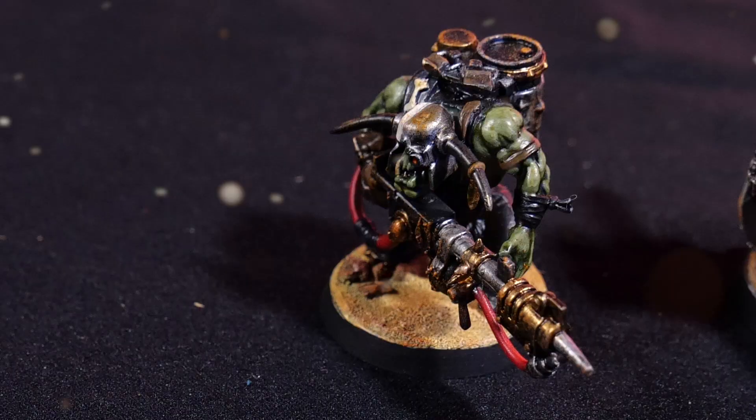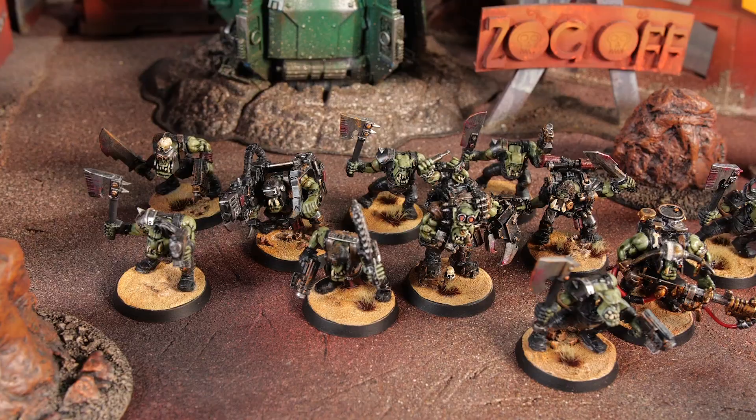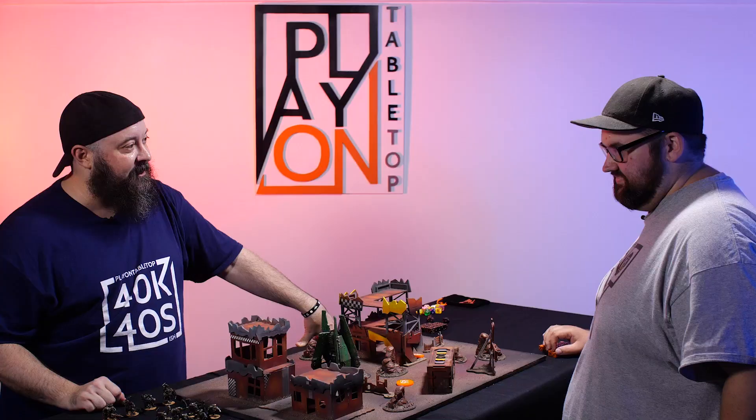I've got a demolitions expert with a burner, my veteran, a Luta as my leader so I can park him at the top of something and see the entire board, and a Commando Boss Nob as my combat specialist. Seven Goffs, all with choppa and slugga — so I'm getting in. It's classic and I love it. Just pounding the crap out of you if I can.